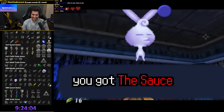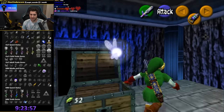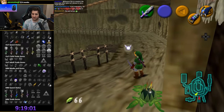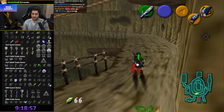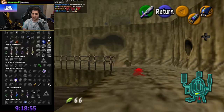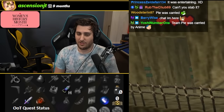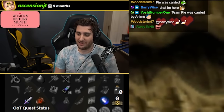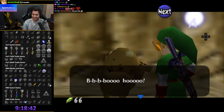Stray Fairy. Rupee — yay. I have to drop a bomb chew. Oh, jackpot! I totally YOLOd that, by the way — that was so lucky. I didn't even mean to hit him, that was so good.